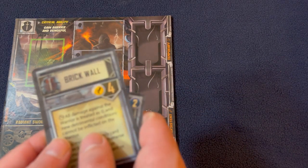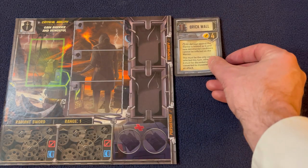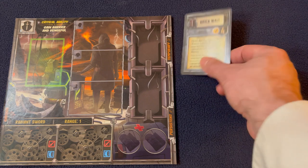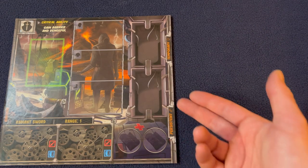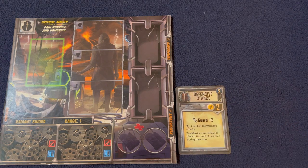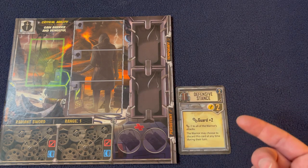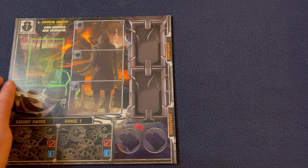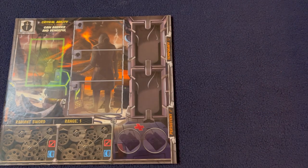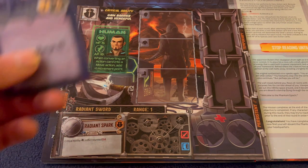There are both temporary and persistent effects. A temporary card goes into the temporary slot instead of the discard pile — it activates immediately and stays active until the beginning of your next turn, when it moves to discard. A persistent card goes into the persistent slot and stays active until you choose to discard it during your turn. As soon as you discard it, that ability is no longer active. After conditions are handled, you play your cards as normal.